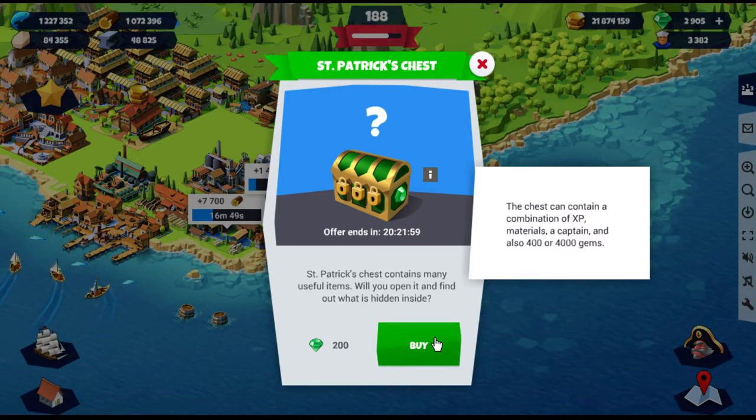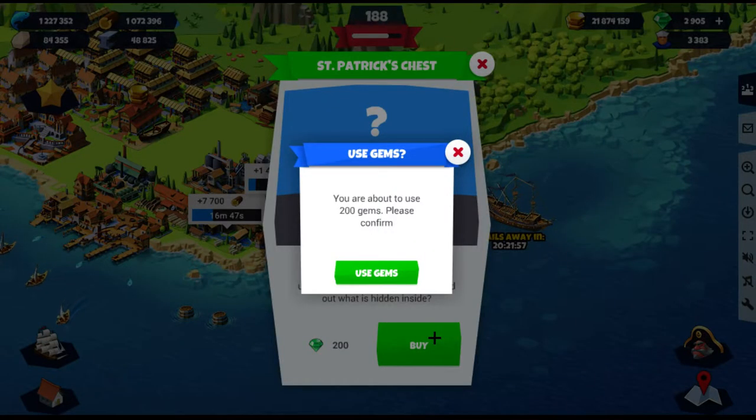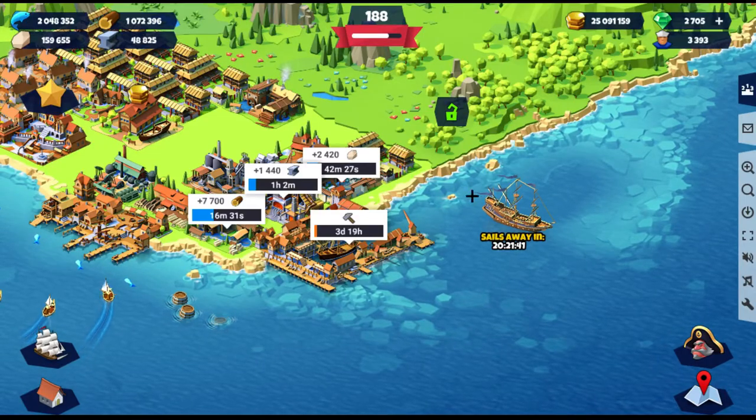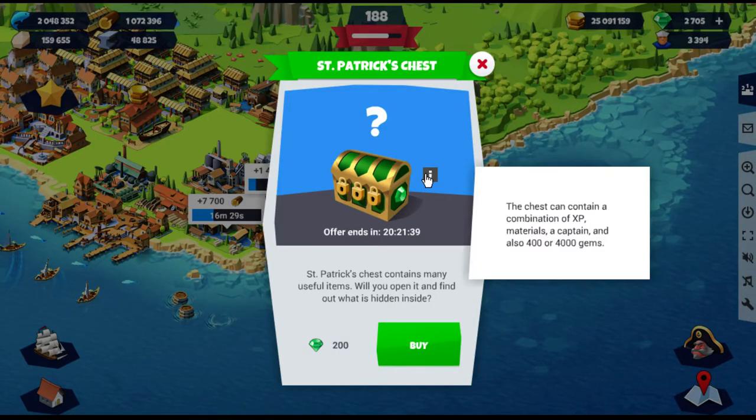I'll do that again. Okay, see — they're being very vague with the gems. I don't need fish, I don't need gold. Well, it's nice. Wait, let me click this. It says 'and also' — it didn't say 'or'.